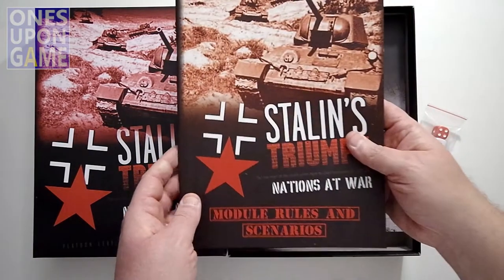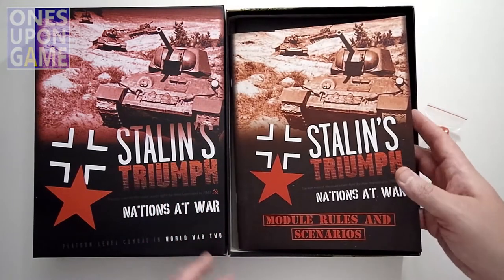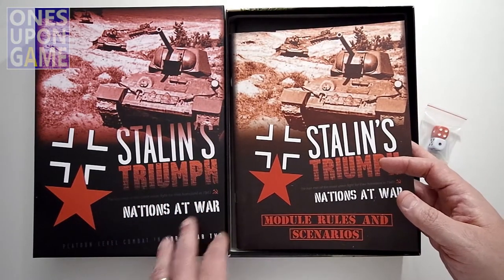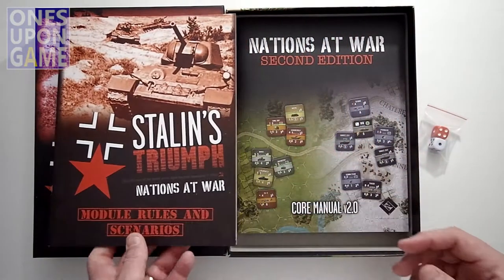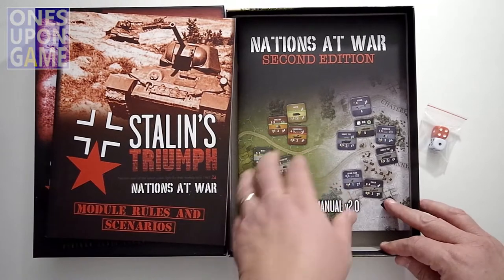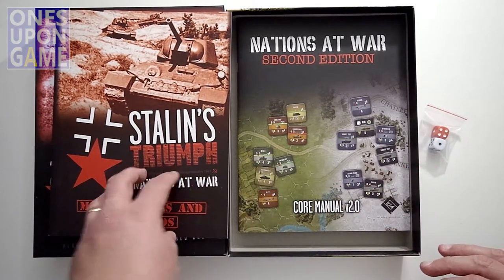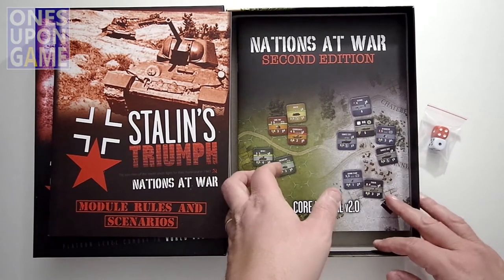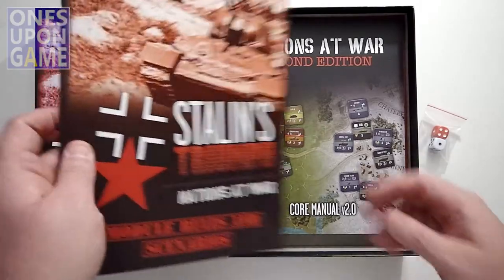You're going to get a modules and scenario book. The way these used to be is they would come with a Stalin's Triumph rulebook. Now, in the Lock and Load Tactical vein, you have the Nations at War manual and then the modules and scenarios manual. The Nations at War manual is the same one that comes in the other games in the series, and the modules and scenarios book is specific to Stalin's Triumph.